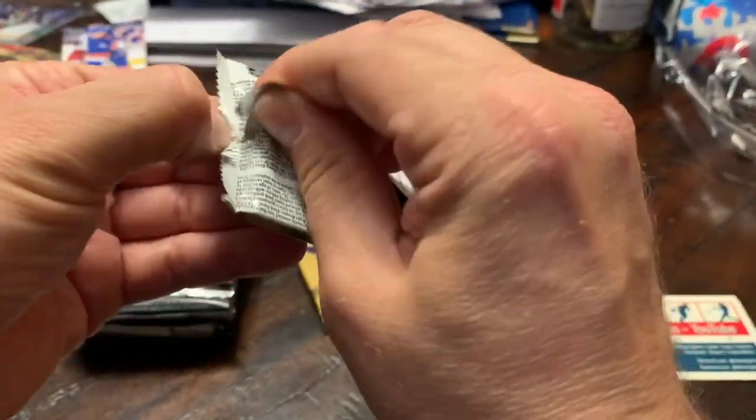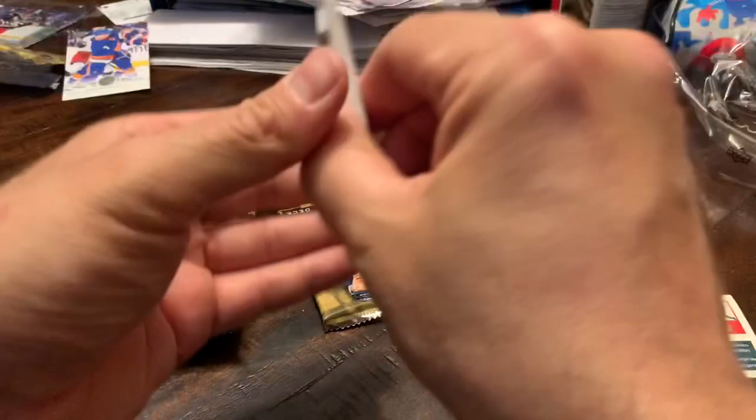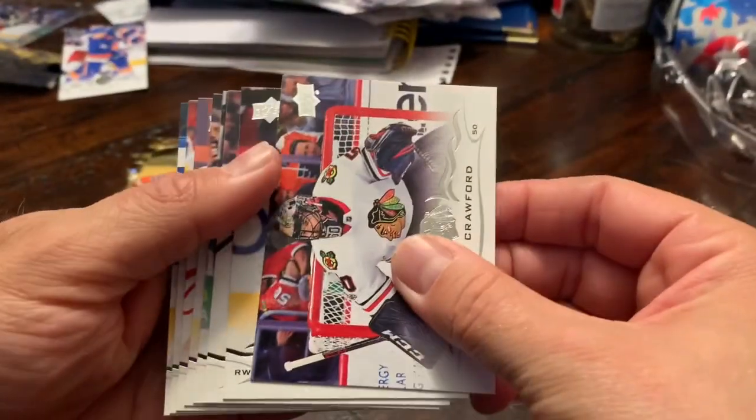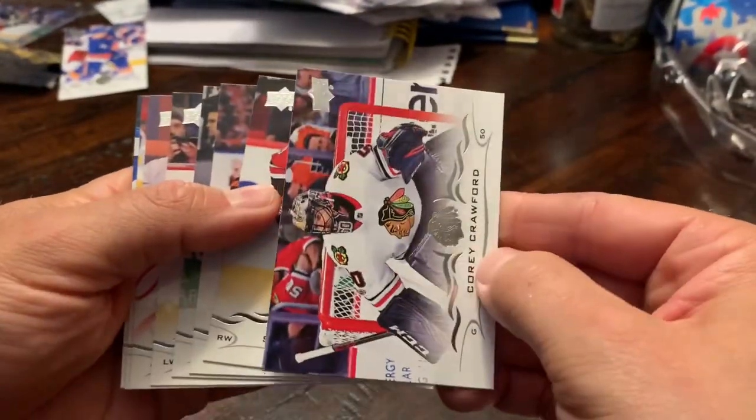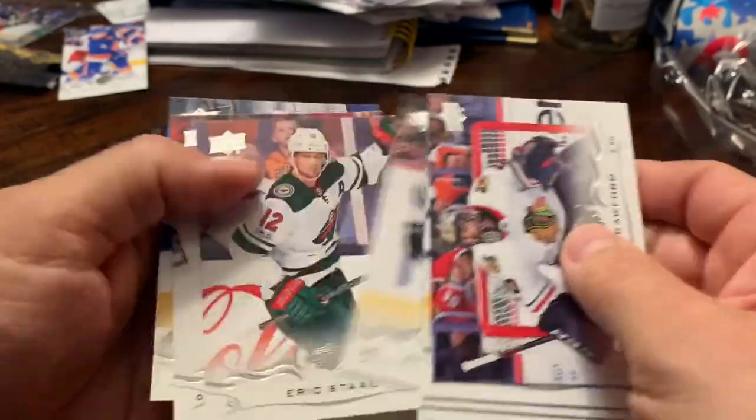In theory with 12 packs, the odds are one out of every four packs for Young Guns, so in theory we should get three Young Guns here. Pack five: Corey Crawford, Sebastian Aho, Oscar Klefbom, Brandon Montour, Evander Kane — all base pack.